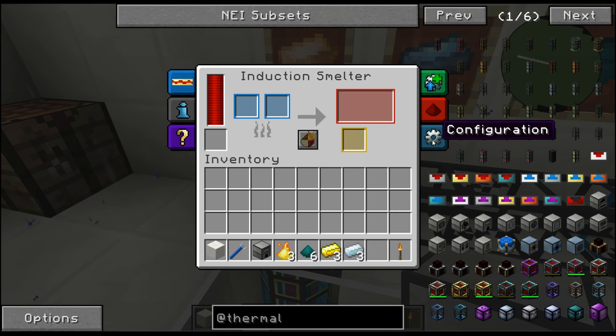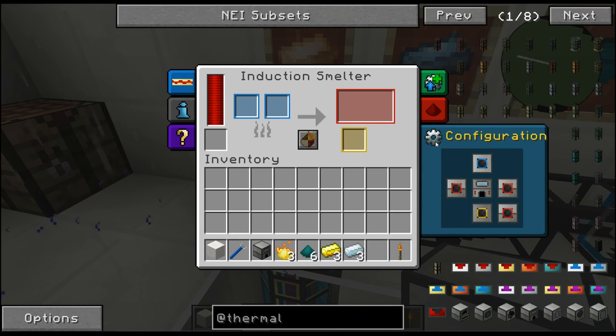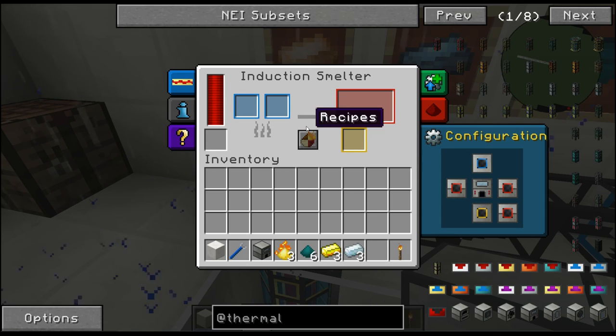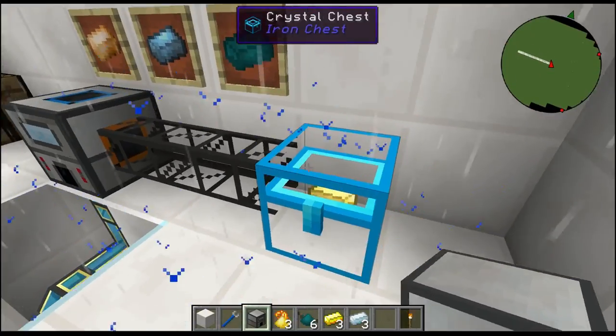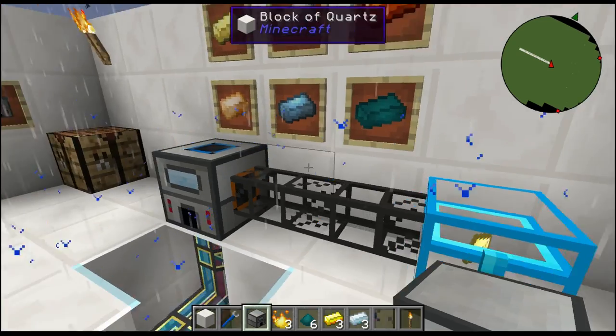I have the redstone in disabled mode, with the intake on top. You get your primary and secondary slots, and if I turn it all to orange then it's a combined output - everything ships out into the chest through the pipe, into this chest here where I made some Electrum ingots.